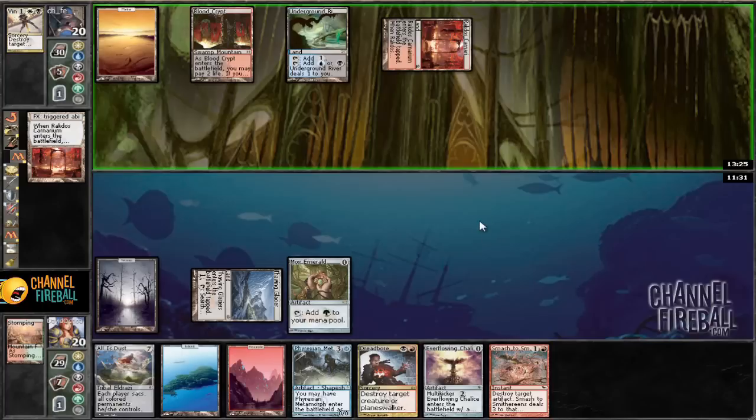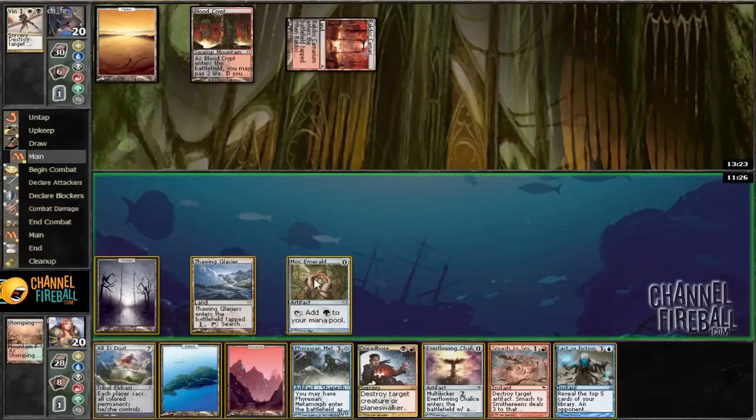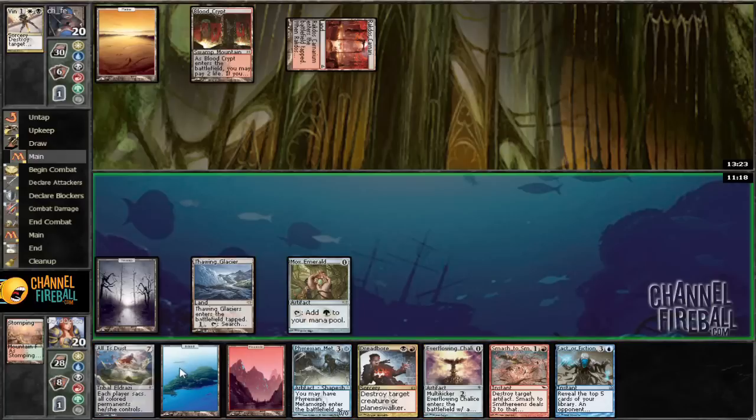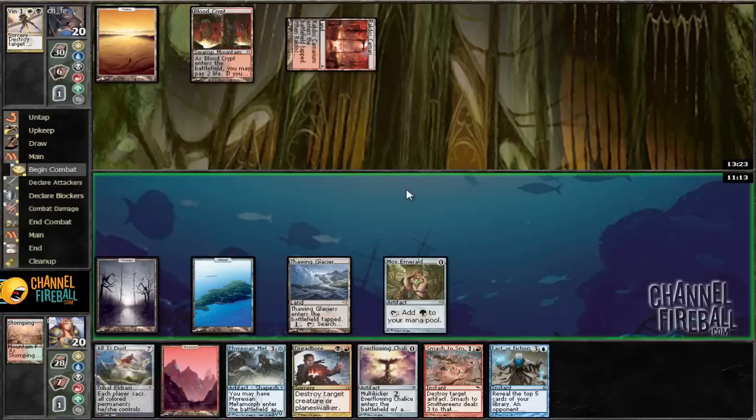I just want to play the waiting game. This Everflowing Chalice is going to be big, so we just have to make sure that we don't die to something like Nicol Bolas. Fact or Fiction — now I kind of want to play it. Then we can play it for two next turn, or we can wait and play Fact or Fiction and then play a big one.